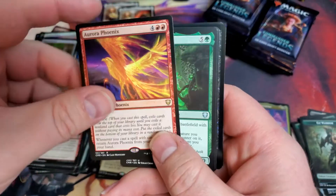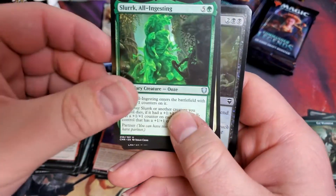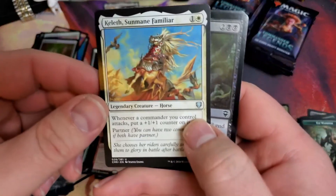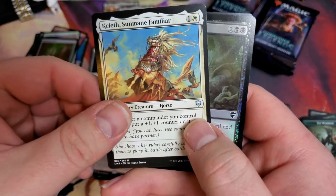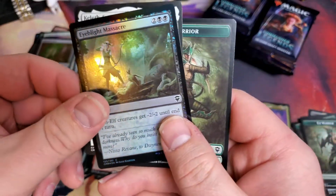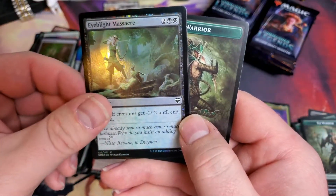The Aurora Phoenix. Slurk All-Ingesting. K'Leth. Sun Mane Familiar. And a Common Foil.